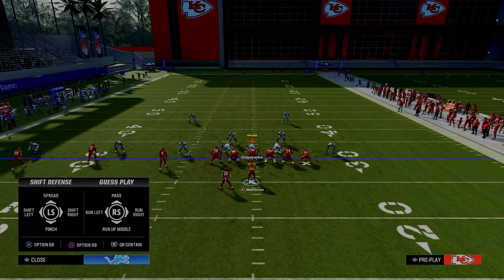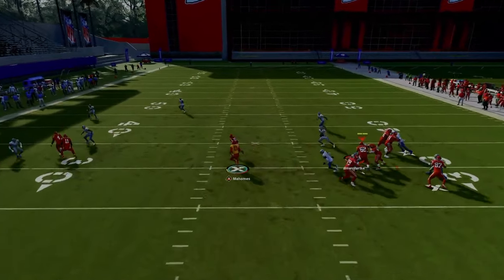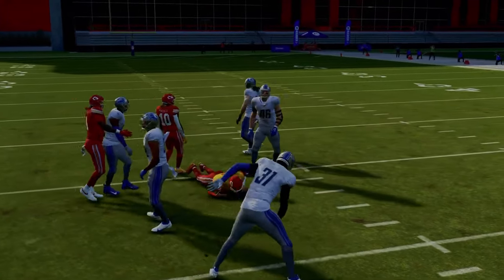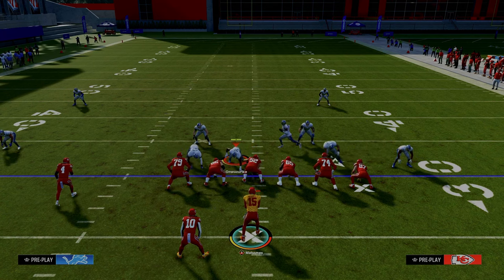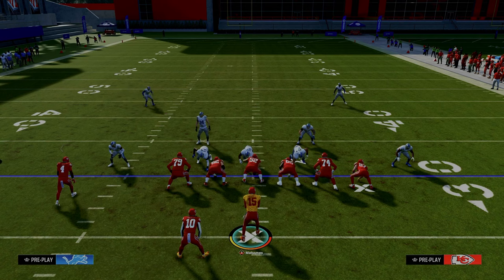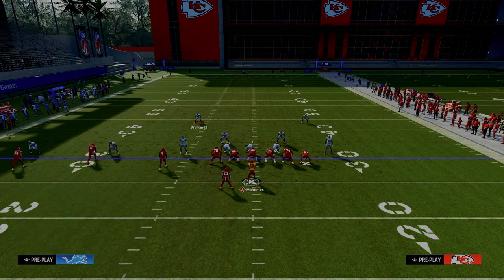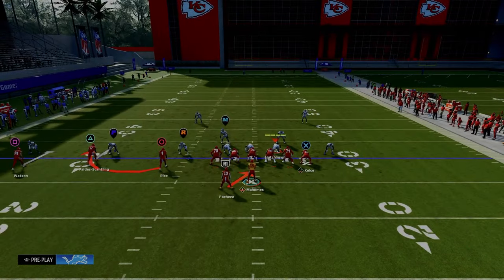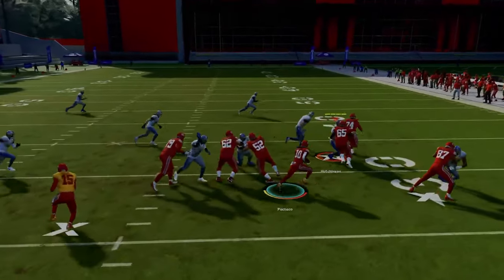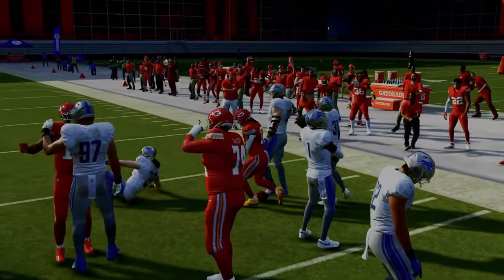If they option the running back — the read defender comes down — keep it with the quarterback and it's open. If they stop the bubble screen, your quarterback is essentially in a read option with the running back. With cloud and hard flat adjustments on the back end, I look at the read defender. If the bubble screen is bagged and they're staying there, I run the ball. We have a numbers advantage and you can see how powerful the run game is off of this.